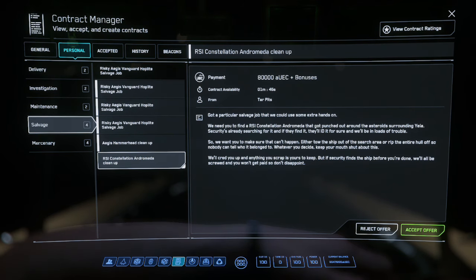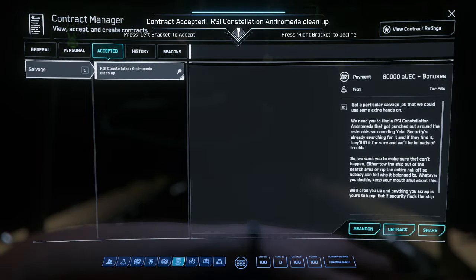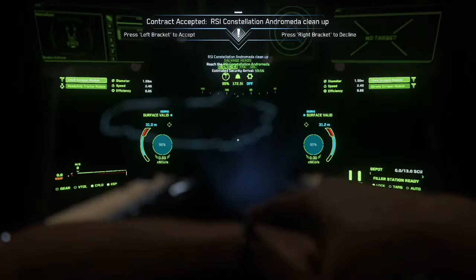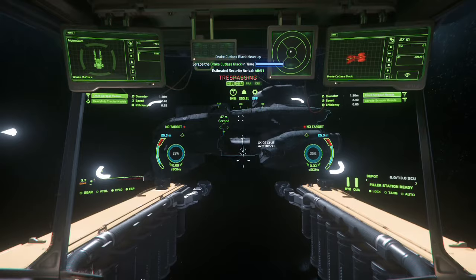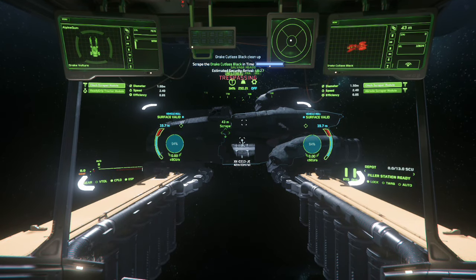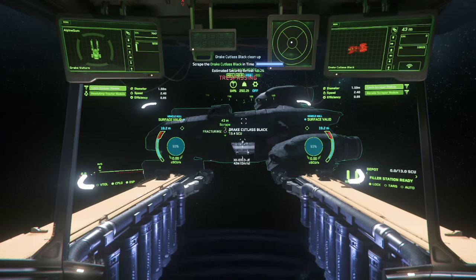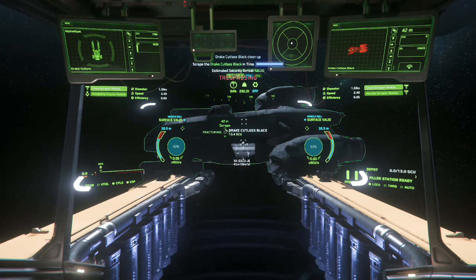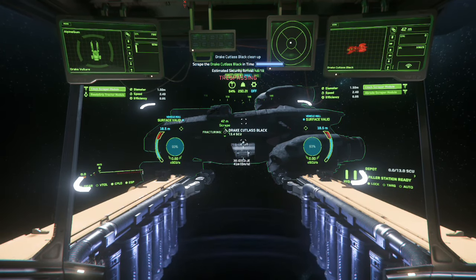Even though the mission explicitly states you need to either completely scrape the hull or tow it away, it turns out you don't have to do either. Get close to the wreck, go into salvage mode with the Vulture, and switch to fracture mode using Right Alt+W. Then just sit and wait — go outside, touch grass — it usually takes less than a minute for the ship to fracture.